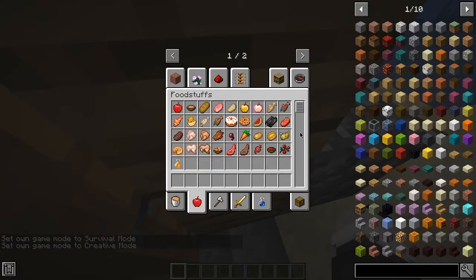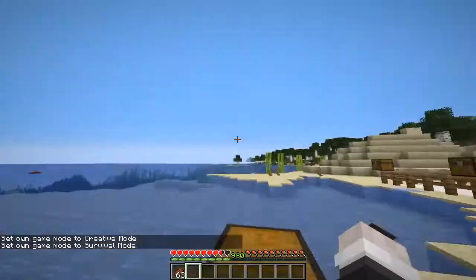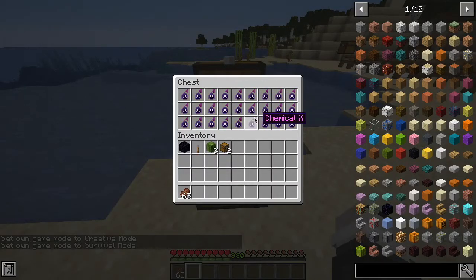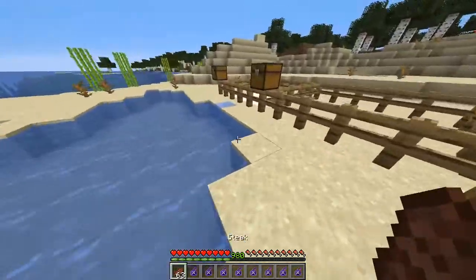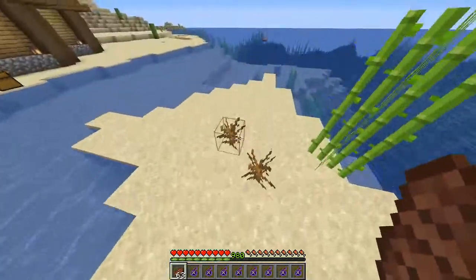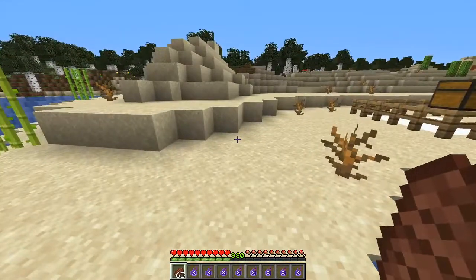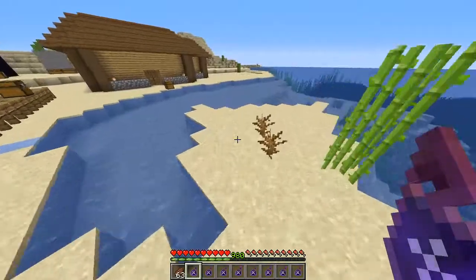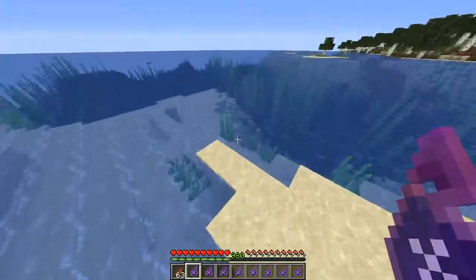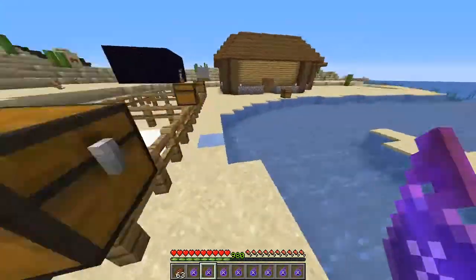I'm gonna get myself some food because we need to stay unhungry. So we're gonna look into Chemical X — what this does is, if you splash it on a mob, skull particles will show up around them and it'll slowly kill them. Depending on what mob it is, if it's like a zombie or skeleton, it's going to turn into a mutant version of itself, but if it's something like a pig, they're just going to explode.